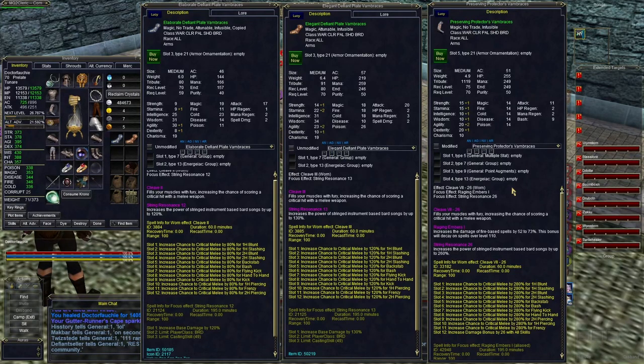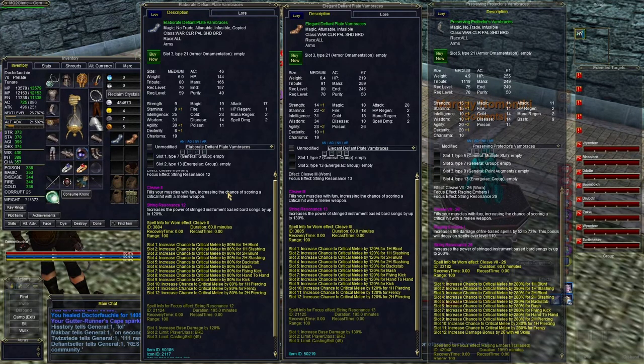First, take a look at this. At level 70, I have the three pieces you're going to get. You have the Elaborate gear right here, which you've probably been using from level 65 and up — it's readily available at a decent price in the bazaar. At level 70 you can get the Elegant gear, and on the right is the gear I'm going to show you how to get — this is called TBM gear from The Broken Mirror.